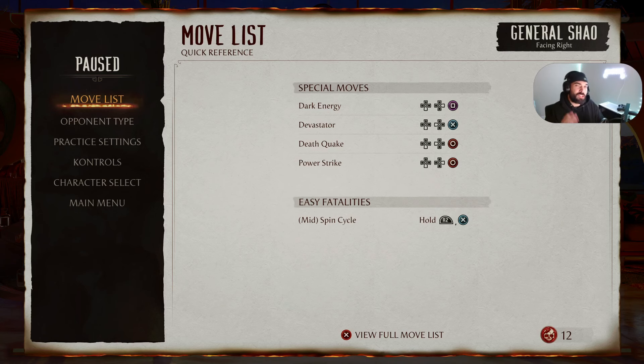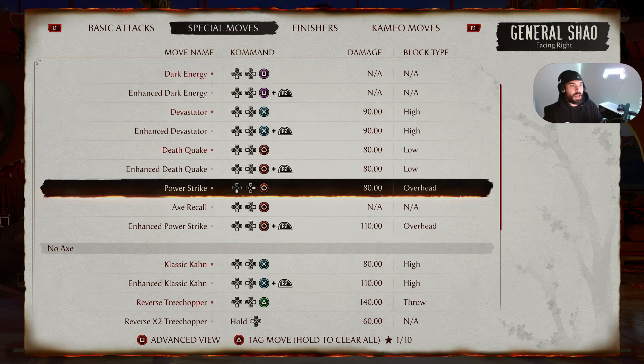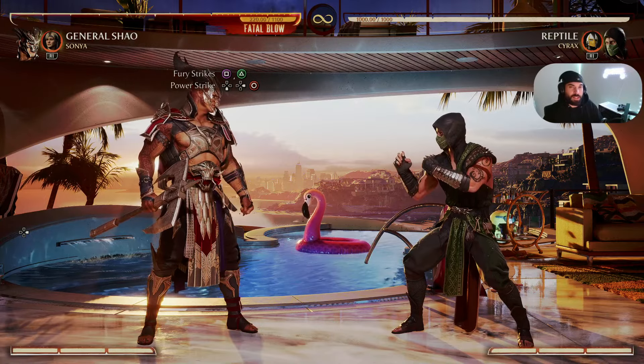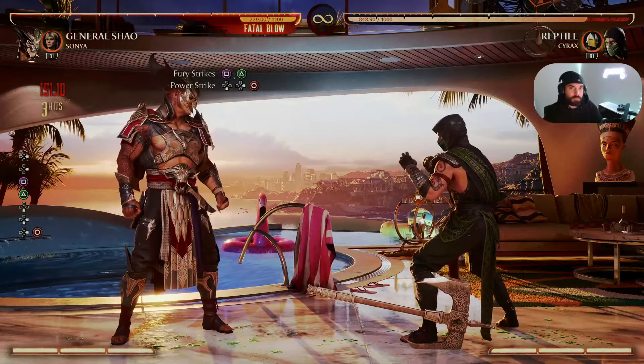We're going to start off with the beginner friendly combo first. Let's go to our move list. The first two sets of moves I want you guys to tag is Fury Strikes. Fury Strikes is Square Triangle on PS5, or 1-2 on PC and Xbox. Let's go over to our special moves now — we're going to tag Power Strike. You tag simply with Triangle or 2. Power Strike is Down Forward Circle on PS5, or Down Forward 4 on PC and Xbox. The beginner combo so far should look like this — 29% damage.